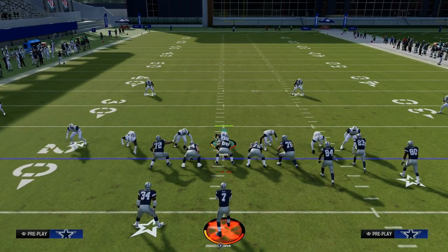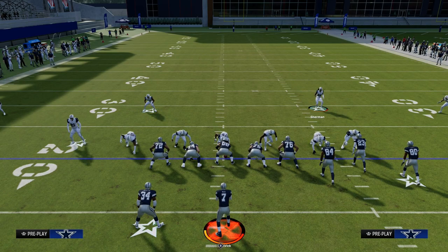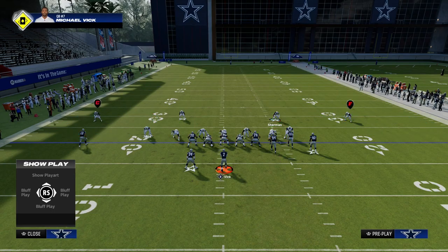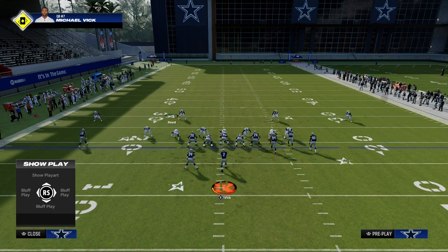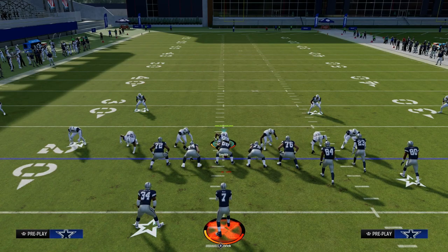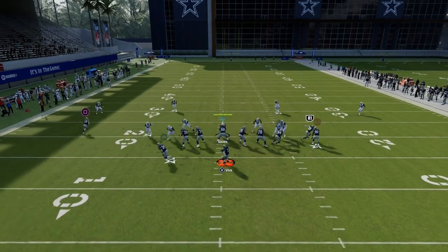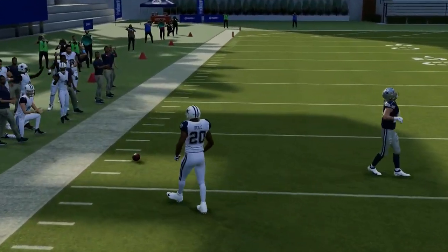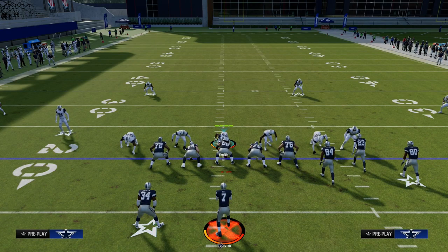You might ask: how far do you recommend bringing them down? I recommend bringing them down about 8 to 10 yards off the ball. What I really like to do is have the wide-side guy on the hash, and the short-side guy essentially just slightly outside of the tackles. This will also help them react to things such as a deep corner or streak — you see he's able to react to that and engage with the fact that there's a vertical route pulling him vertically.